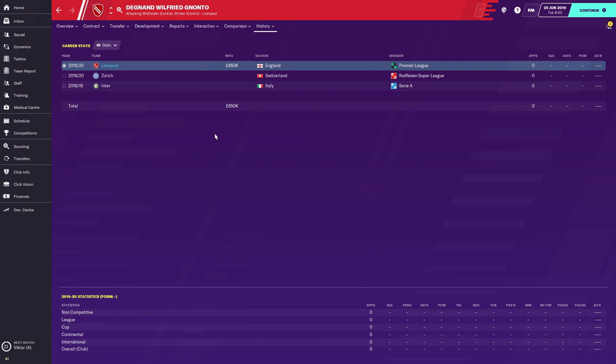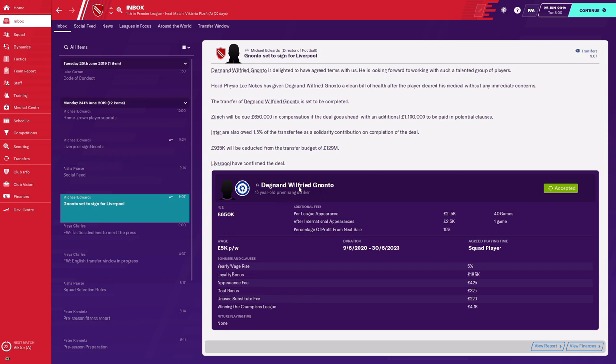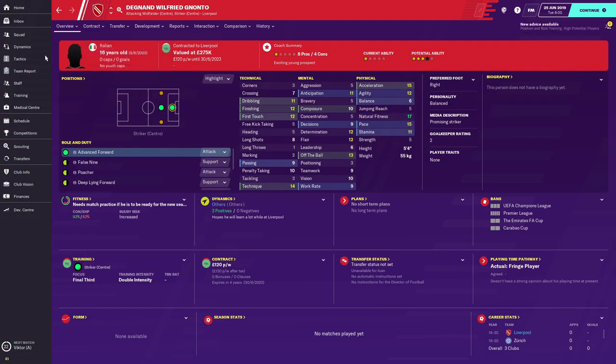On the original database he starts at Inter, but on the PROS database he will start at Zurich because in real life he signed for Zurich. On either database you can approach to sign him. I will be paying Zurich £650,000 in compensation with an additional £1.1 million in potential clauses. I didn't actually need a transfer fee — I just went to his contract and approached to sign. This kid has a decent potential on Football Manager; in real life he's compared to Obafemi Martins — a short but very strong player with a muscular physique.